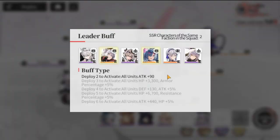Your leader buff comes into play once you have more SSRs. If you have SSRs of the same faction in your squad, they trigger an additional buff — for example, a plus 90 attack on all units. As you deploy more SSRs, your link may suffer, so balance your leader buff and your link when deciding who to deploy.